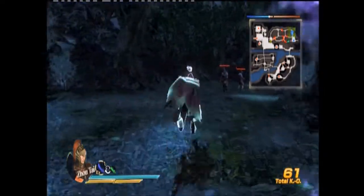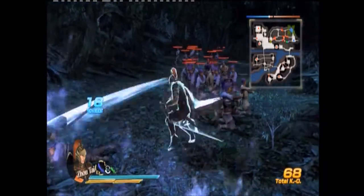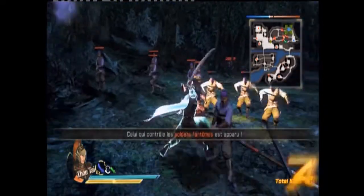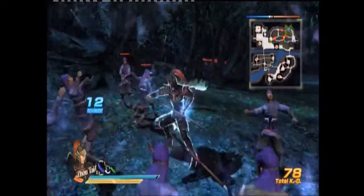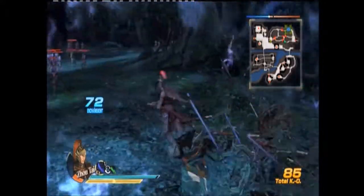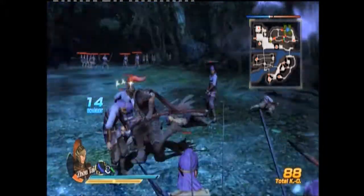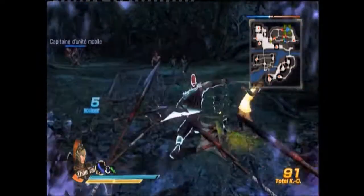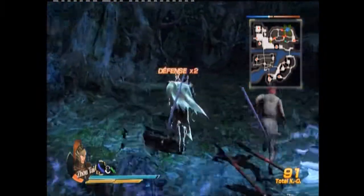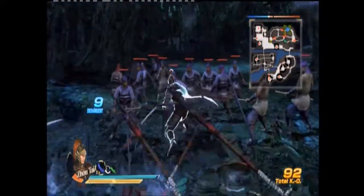Je voulais vous montrer les coups au rouge qu'il fait. Bon, si les archers veulent bien me laisser taper un peu. Il y a que des traits rouges en fait, c'est assez joli. Le musou, c'est la barre jaune qui est en bas de ma vie à gauche — j'en ai deux barres complétées. La barre vert-turquoise, c'est tout simplement ma vie.